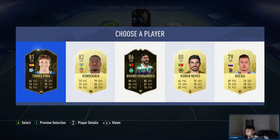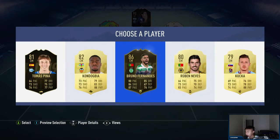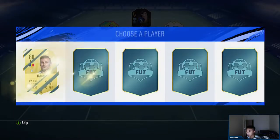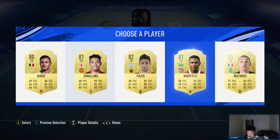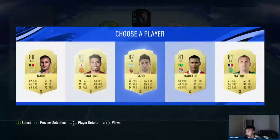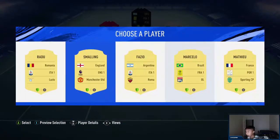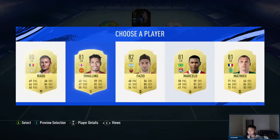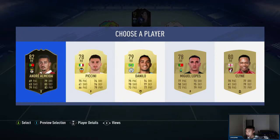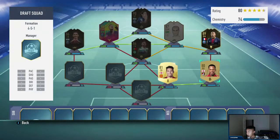Bruno Fernandes is good - doesn't link with anyone but he is the highest rated, so I could take him. Center backs - this could link but doesn't link any Portugal. Fazio is Italian league, Smalling... I'm going to take Smalling so I can get Team of the Year Van Dyke and De Gea in goal. Right back - not bad but he doesn't link well.